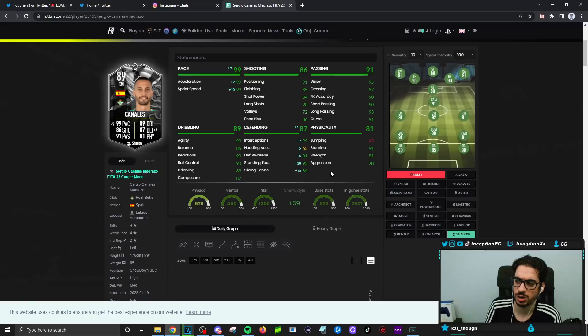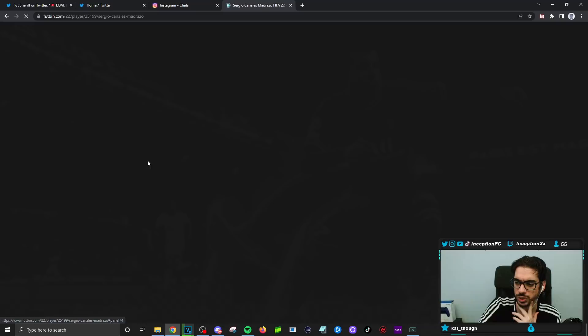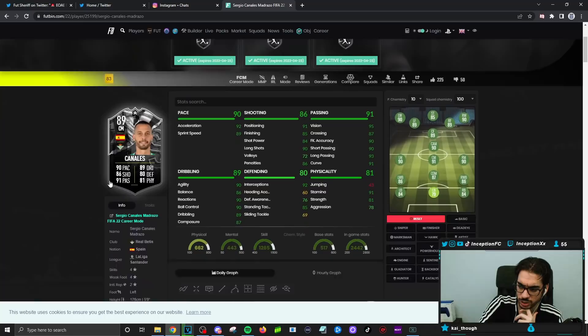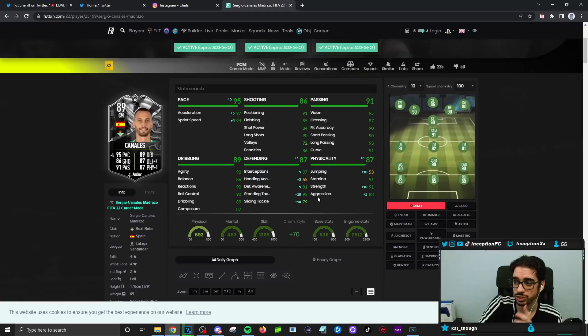He has base card stats of 92 acceleration, 89 sprint speed. For traits: finesse shot, which is helpful in certain positions, flare, playmaker, long shot taker, and injury prone. This card doesn't look too bad — upgraded it could be very, very good. You're obviously going to give him an anchor, and if they boost the pace on the upgraded card you might give him a sentinel to boost defense and physical instead. The anchor gives him 97 acceleration, 94 sprint speed with good defensive stats and decent physical.